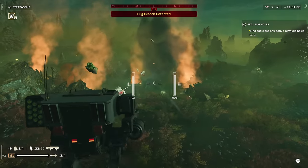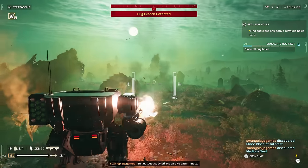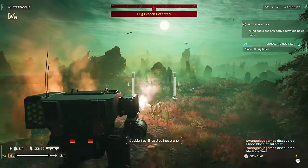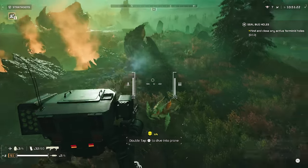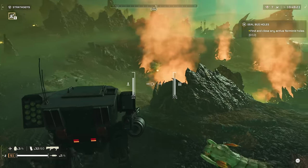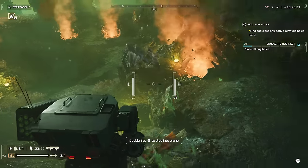For example, if you go up against the Chargers or the Bile Titans, getting charged by a Charger will just straight up destroy you and getting puked on by the Bile Titan will also just straight up destroy you. So when you're using the mechs in this game, you want to treat it like a glass cannon — you can deal a lot of damage, but you can't take a lot of damage.